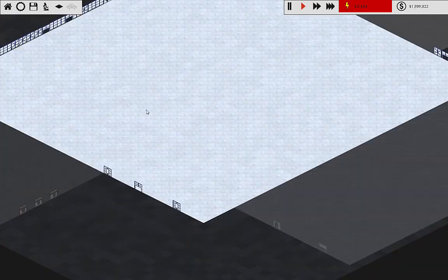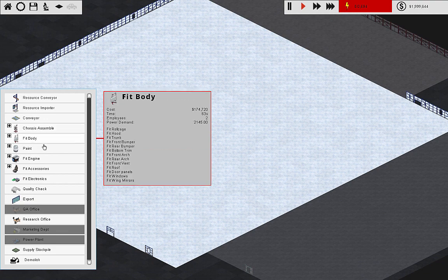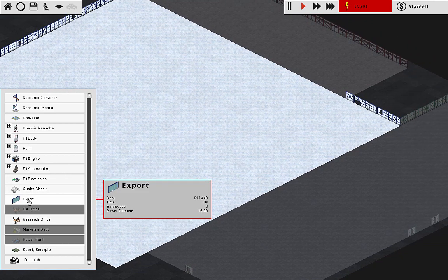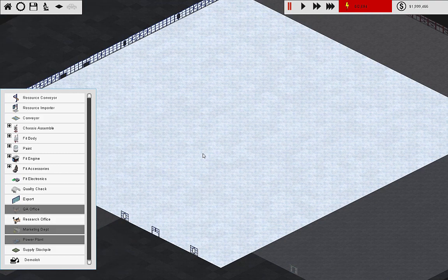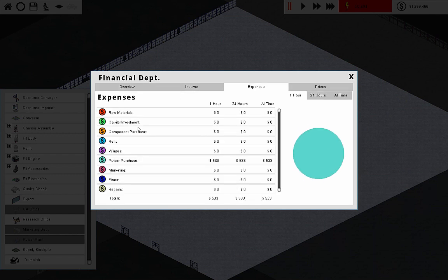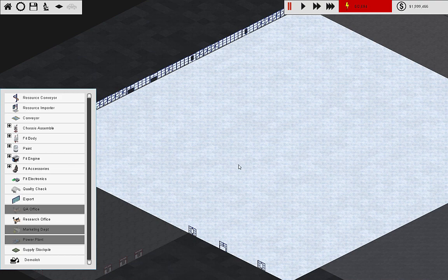A few basic things about this game: the production lines you're setting up are strictly for cars. You've got the basics - chassis assembly, fit body, paint, fit engine, fit accessories, electronics, quality check, and finally export. You start off with limited money, and I'm going to pause it while I do this because we have to pay rent on this space - we don't actually own it. Under expenses you can see rent and power will start hitting us, so pausing the game before you have any production is pretty wise so you're not wasting money.